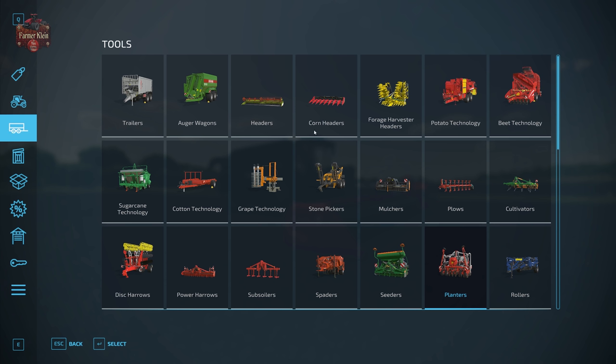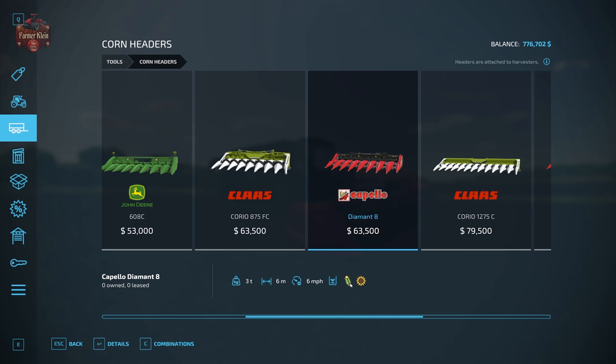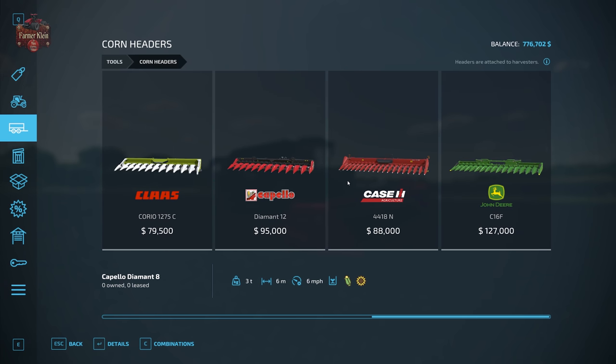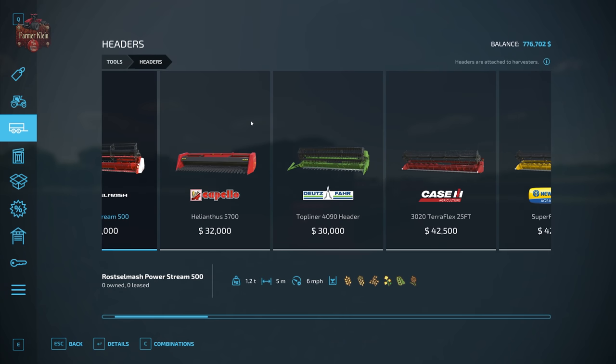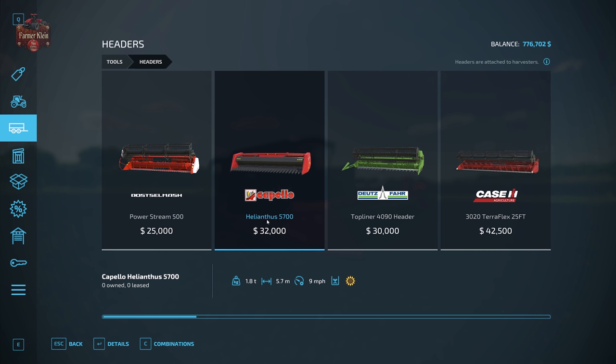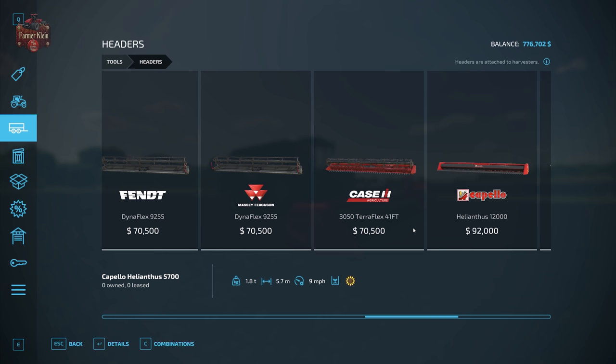Sunflowers are unique in that you can either use a corn header or a specialty header just for sunflowers. Corn headers are going to be limited to six miles per hour and can be used for corn or sunflowers, so just make sure you pick one appropriate for your harvester size. Alternatively, under Headers you'll find Helianthus headers specifically designed for sunflowers, and their only advantage over corn headers is working speed — nine miles per hour versus six.